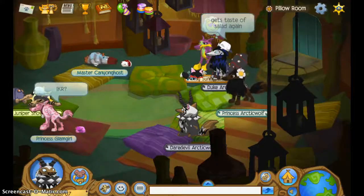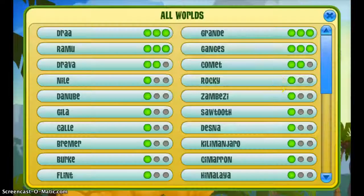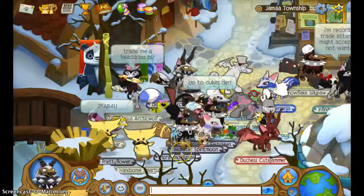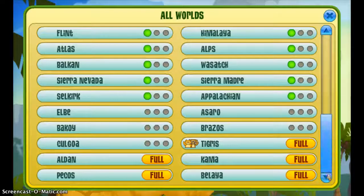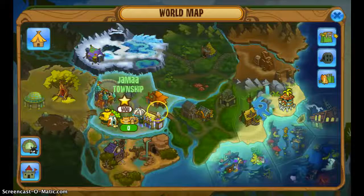Okay, so how to get into a full server — what you do is you go here. Say I wanted to go... okay it's not full — oops, oh it does. So you click OK and then you go.